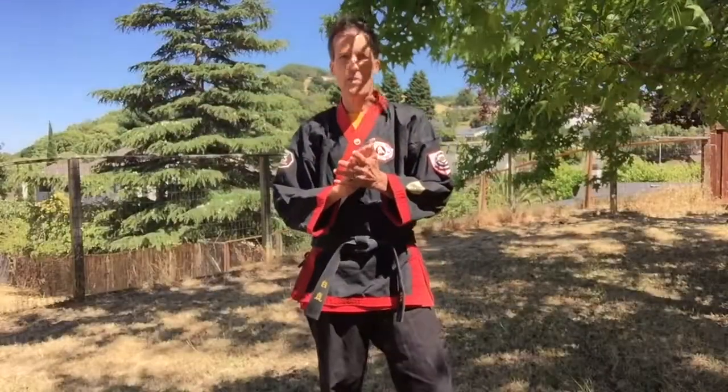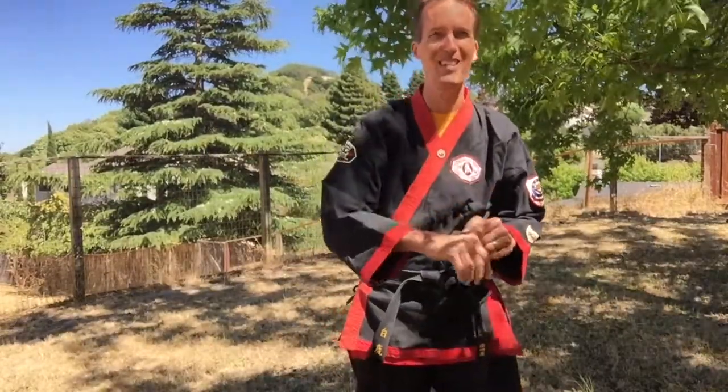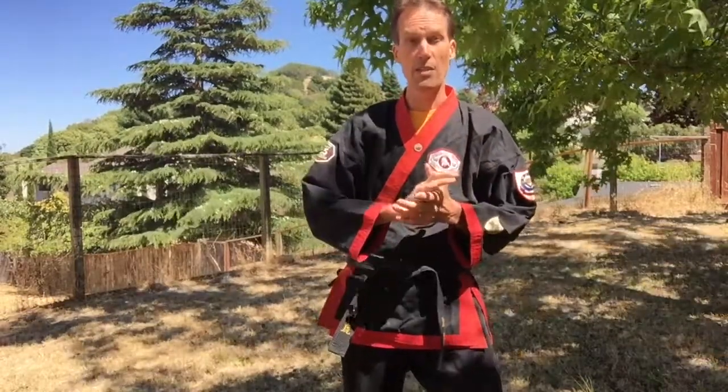Today we're going to start working on getting ready for the second Dan test. On that exam we want to be able to show the basic kicks and then all the new advancing kicks: the combat kicks, shuffle front, wheel shuffle front, thrust crossover thrust, spinning rear, walking rear, and the jumping kicks and the power thrust kick. Also showing open hand guards as we did on the first Dan. We'll be showing the basic kicks and all the techniques from the first Dan and kata three, and then these new techniques.